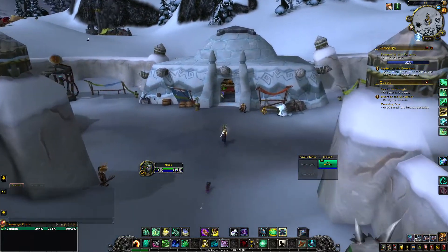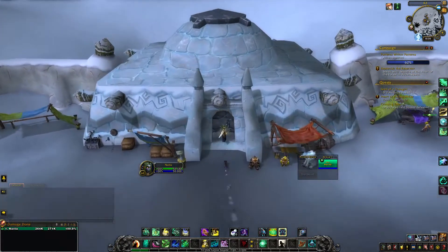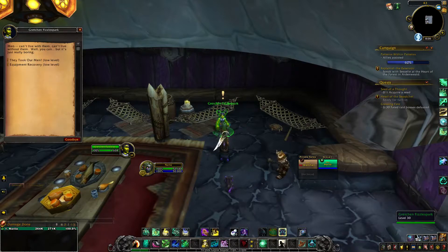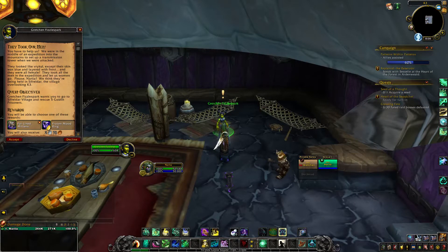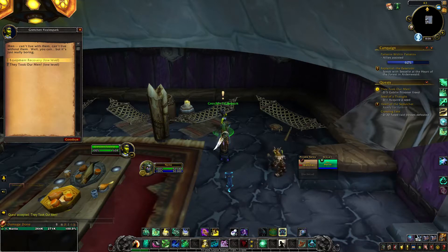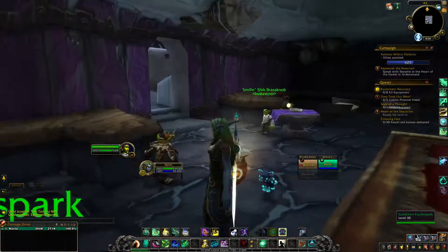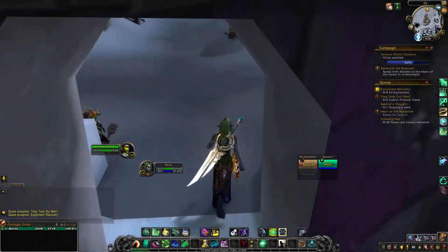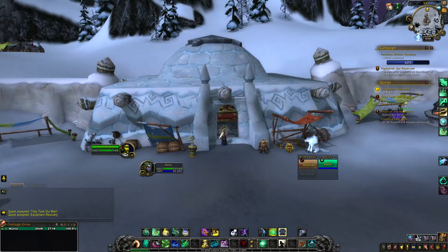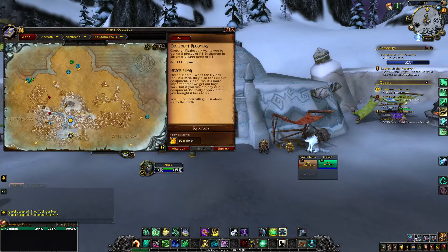Don't worry — if you're Alliance you can go here regardless. Head inside the inn, go to the right, and locate a goblin named Gretchen Fizzlepark. She is going to have a quest called They Took Our Men. This is the one you're going to need in order to unlock the daily. There is a second quest she gives that takes you to the same location — you can do that if you want, but it is not required to unlock the daily.